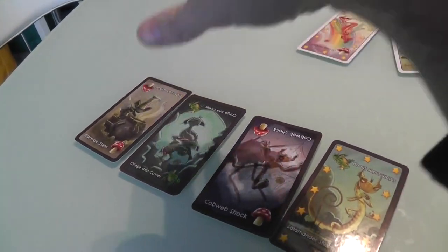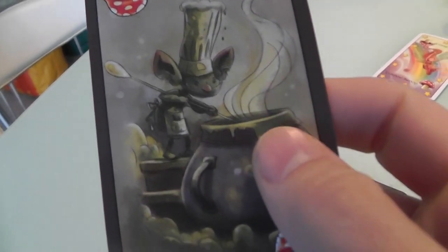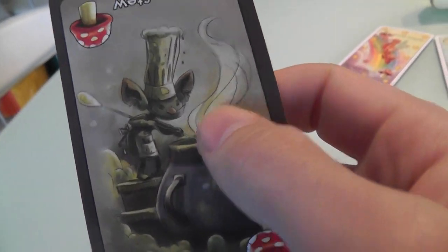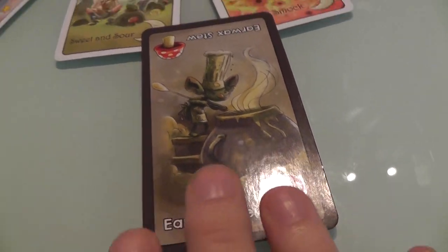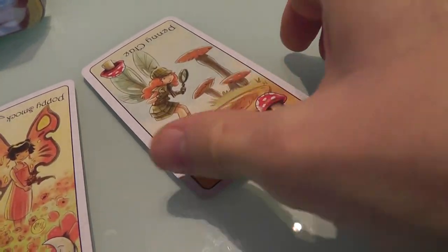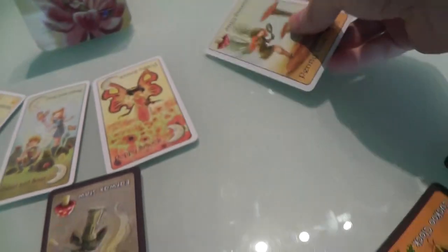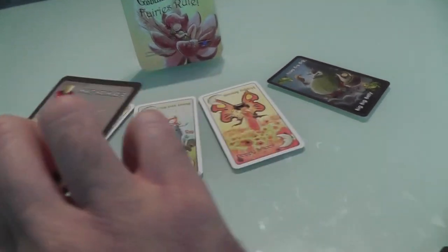Basically the way that works is, say if I were to put Earwax Stew over here. As you can see, all the art in this game is absolutely amazing, just so wonderful. This is Earwax Stew, the little goblin who makes Earwax Stew. So if I put him into the fairy ring, first of all what happens is I say I'm adding Earwax Stew, and then I have to flip any of the cards in the fairy ring that match with that. So Earwax Stew matches with Penny Clue, a little Sherlock Holmes investigator fairy on a penny. So Earwax Stew flips Penny Clue, and then I add him to the rest.